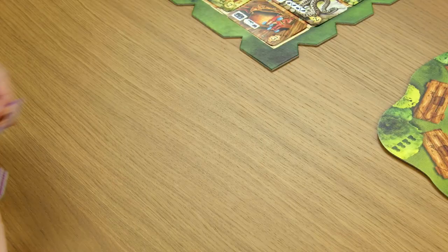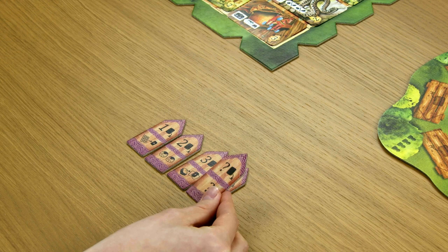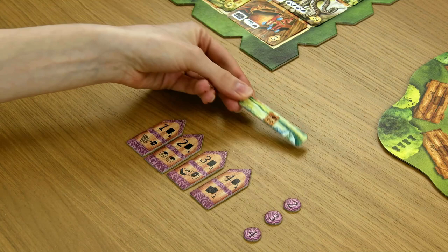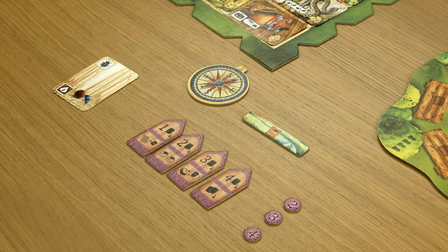Now it's time to prepare the players. Each player gets five path tokens in their chosen color. In a four player game, return the token with the question mark symbol to the box. Each player also receives three bonus tokens of matching color, one road token with a visible road symbol, and one two-sided starting ground card. Place your elements in the space in front of you. Give the first player token to the person who was last stung by a bee — this player starts the game.